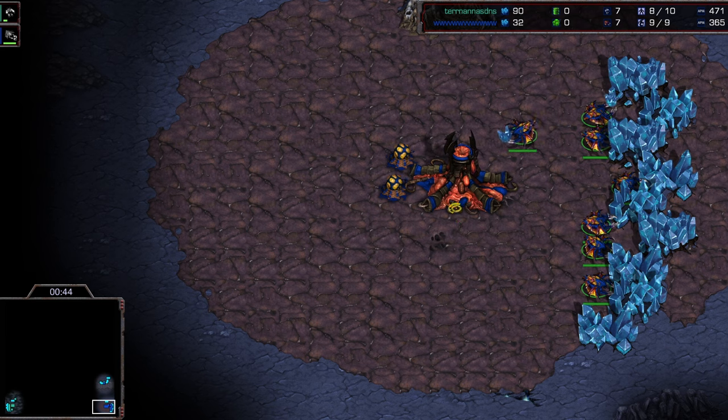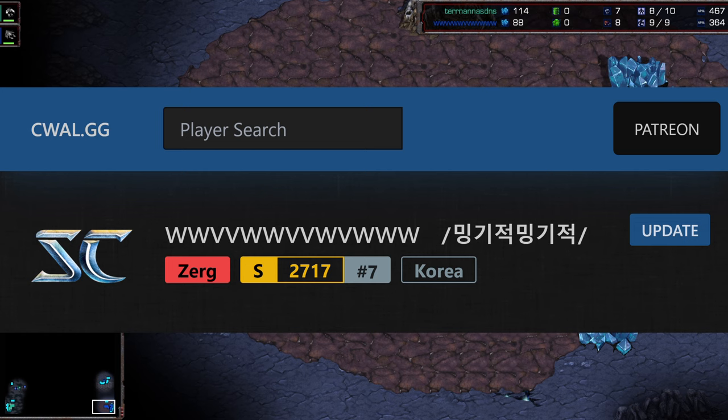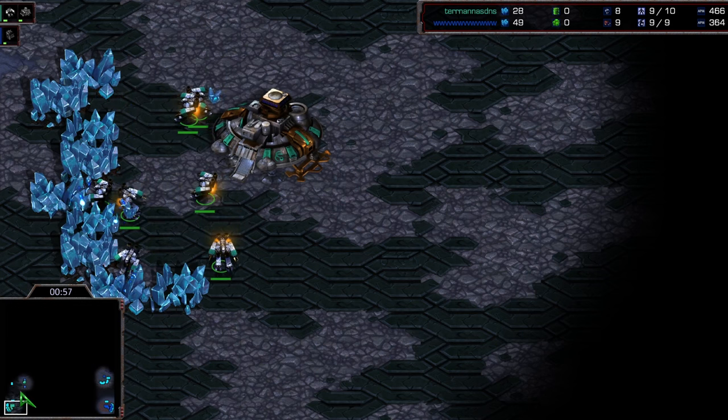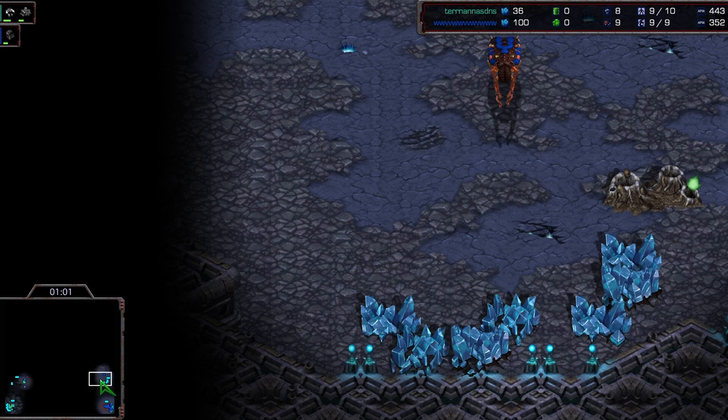It caught my eye right off the bat so I figured we'd start with this one. Soma, of course — fantastic player — is here in the bottom right on La Compania. Barracks is over here in the bottom left.